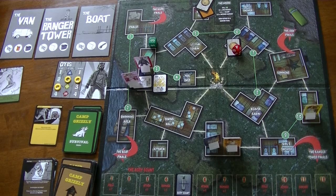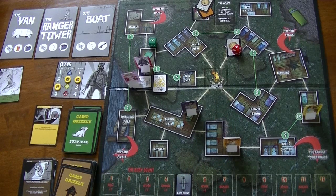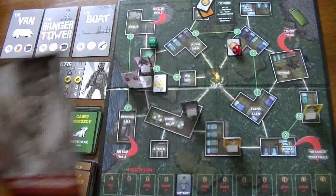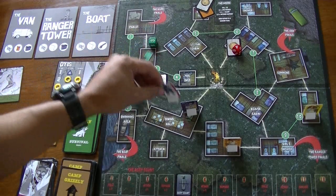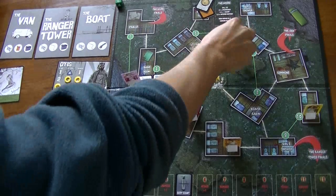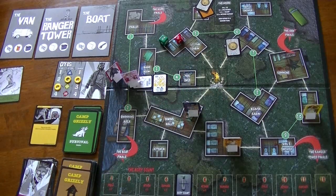So it's Jody's turn and he's moving 3. I can move him 1, 2, 3 to there. He'll take his card — oh, and Otis strikes him. So once again it's d6 versus d10. Jody rolls a 2 and Otis rolls a 5 — so he fended Otis off.